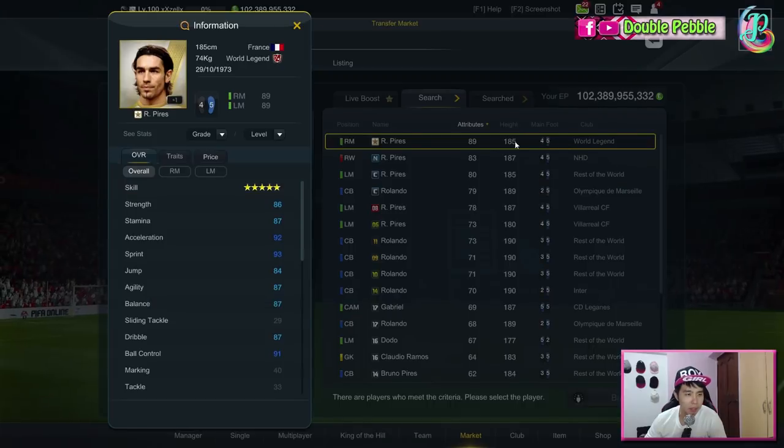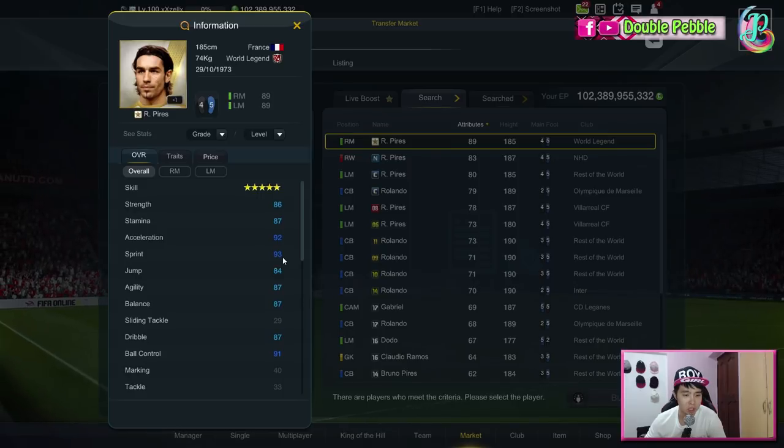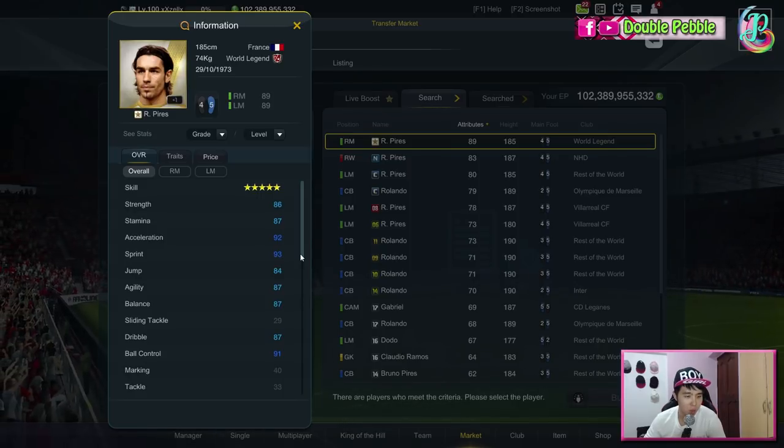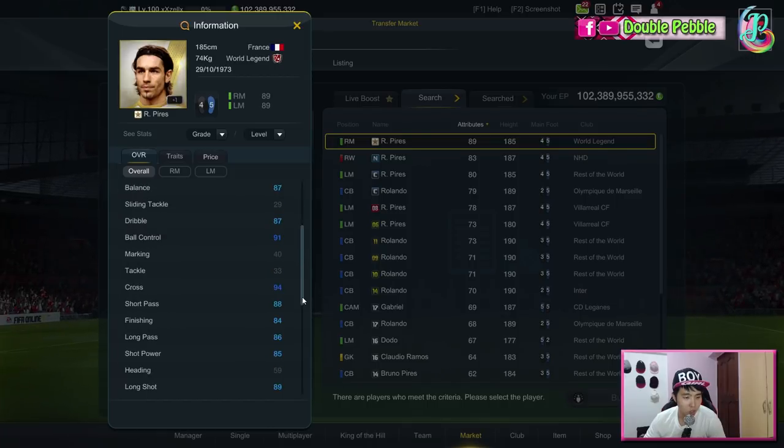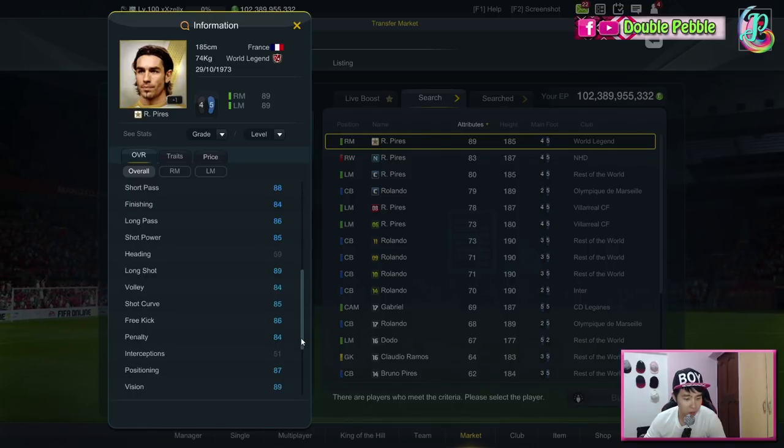Starting with the stats of Robert Perez: he is 185cm, 74kg — the kind of build I like for my players. He's got nice strength at 86, good stamina at 87, and sprint speed is 93. Jump is decent at 84, agility is good, balance is good, dribbling and ball control are good. Crossing is phenomenal at 94, short passing is good, finishing is 84, and long passing is 86.